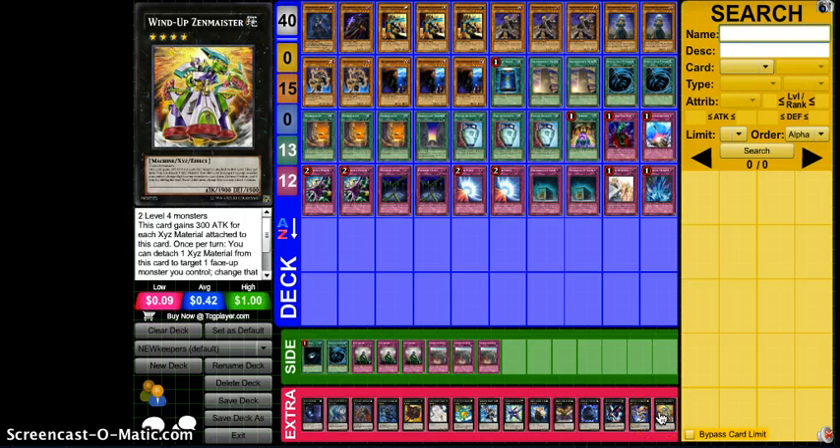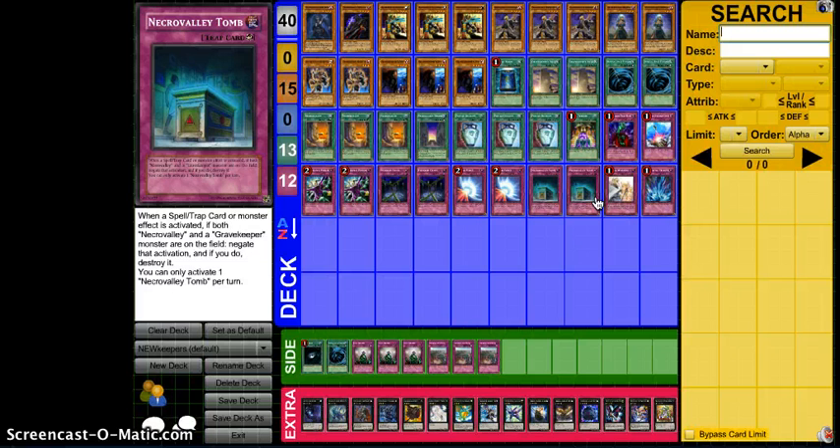That's it, you guys — it's the first video of many of the new Gravekeeper deck. This is just my first prototype, so don't be too judgmental. I wanted to keep it pretty simple. I've been testing it for a couple hours and it's been doing pretty well. Disciple is really good — they're attacking into it a lot, it's getting me Spy, and then I'm going off with Spy next turn. Having Spy flip up and then having Necro Valley Tomb to negate crazy stuff like Mirror Force, Bottomless, or anything like that when I summon Descendant or Recruiter while Necro Valley's up has been really, really helpful. I like the deck a lot.